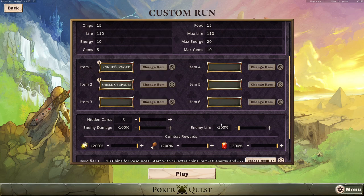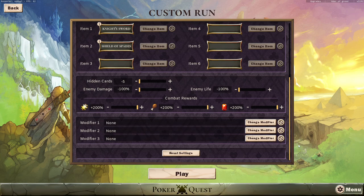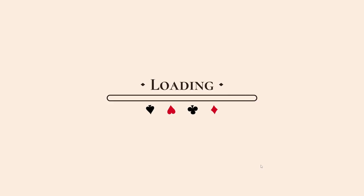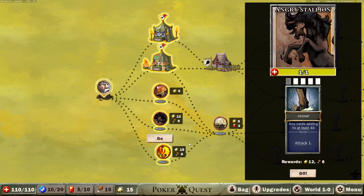Nothing matters here, you don't care about any of these. The only thing you care about is this one: enemy life minus 100% and enemy damage minus 100% in case something crazy happens, and food 200% just so that you don't die. You can add modifiers but they really don't matter. This will last about 15 minutes because it has to last 15 minutes, otherwise it will not work.